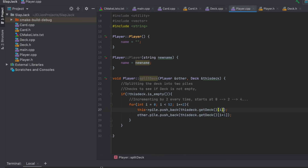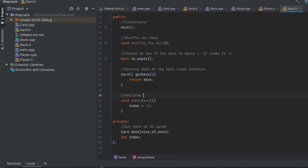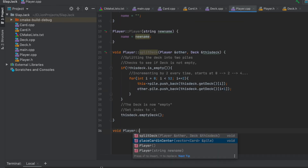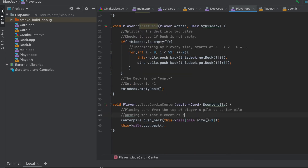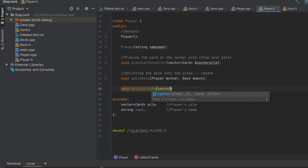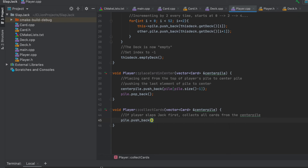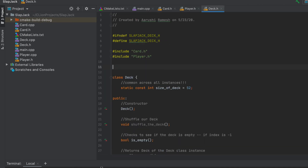Since we're changing those two instances, we pass them by reference. After splitting, the deck index is set to indicate it's empty. At every turn, a player places a card from their pile to the center pile — I push that card to the center pile vector and then delete it from the player's pile. To collect the cards when a player slaps the jack first, I add all cards from the center pile to that player's pile and then clear the center pile.